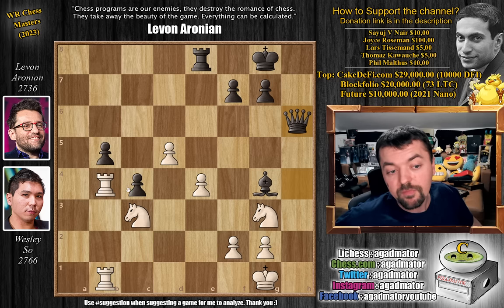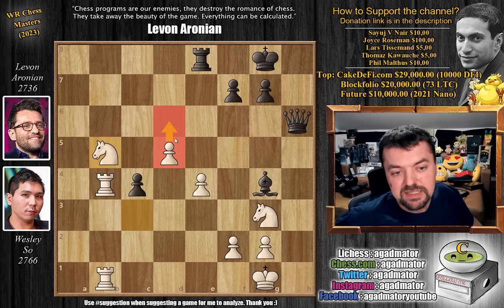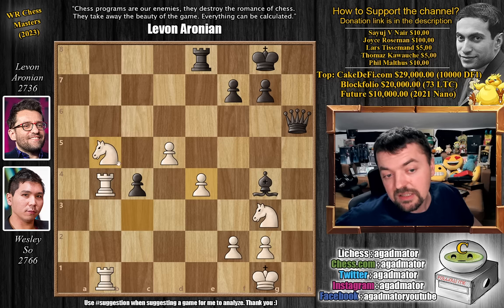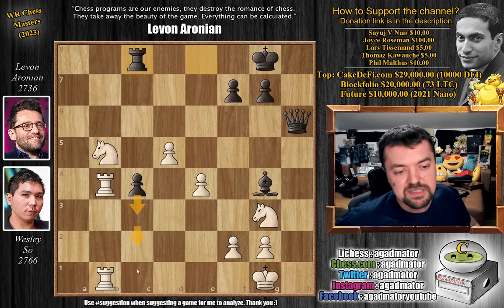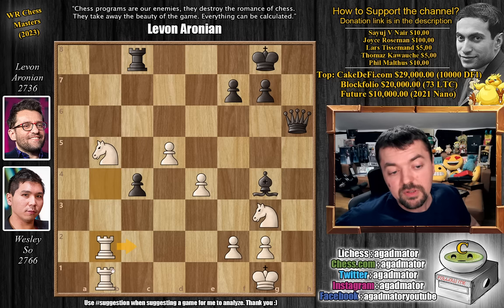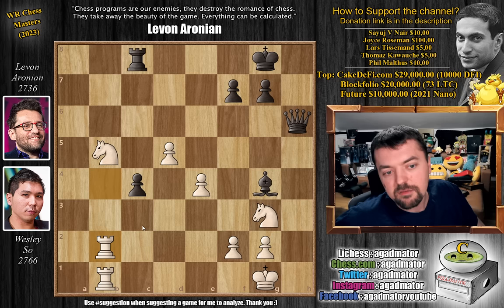We have queen captures, and now knight captures on b5. Luckily for Wesley, he does have excellent compensation for the queen — he has the passed d pawn. The d4 pawn is protected, and he does have two knights and two rooks, so basically a rook and a knight for a queen. We have rook to c8 by Levon, preparing to advance his passed pawn. And now rook back to b2, preparing to stop the pawn. And now Levon should continue with pawn to c3 — another big miss for Levon in this game. He goes rook to b8 instead, but c3 is extremely strong here.